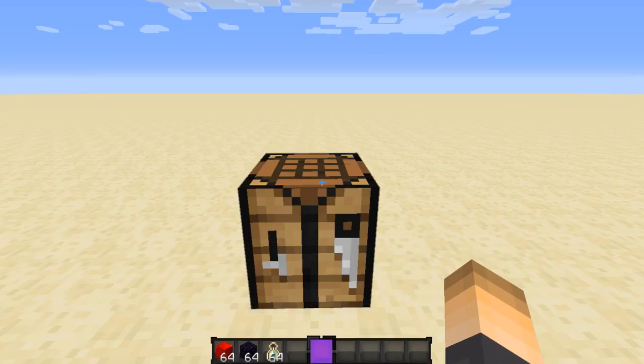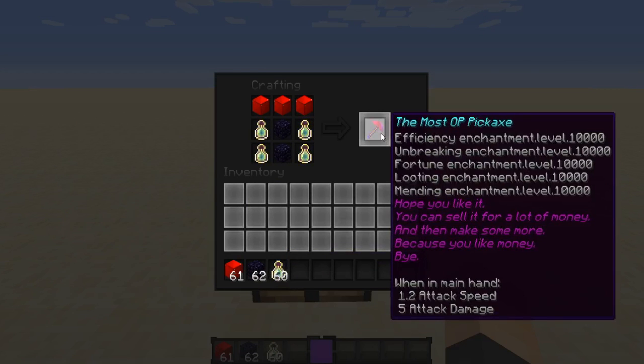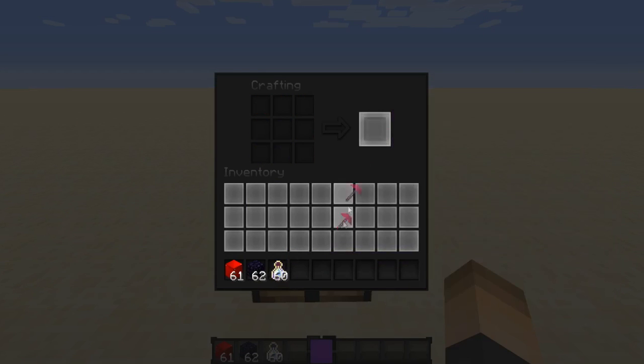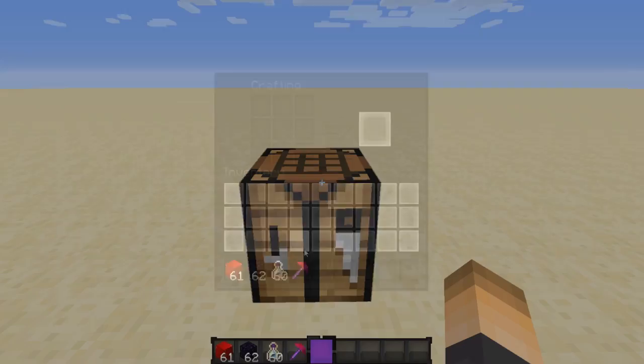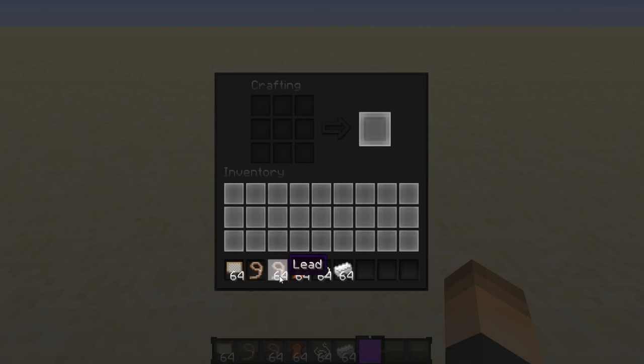The next one is pretty cool. With three diamond blocks at the top, two obsidian on the sides, and the rest XP bottles, you can get an enchanted diamond pickaxe. It's very OP but pretty cool. You can disable it in the config, and you can actually disable almost all the recipes you don't want in the config.